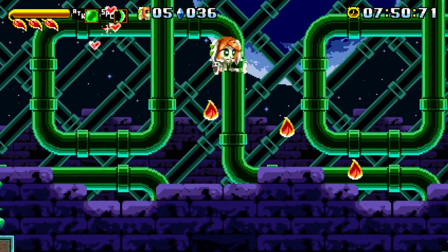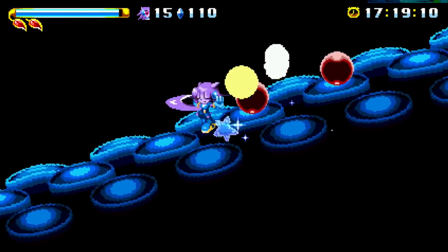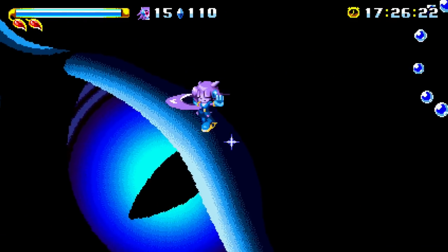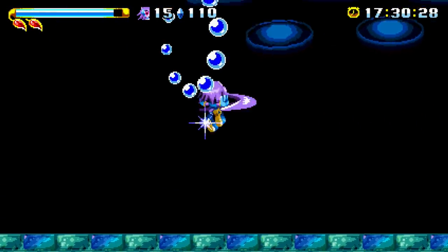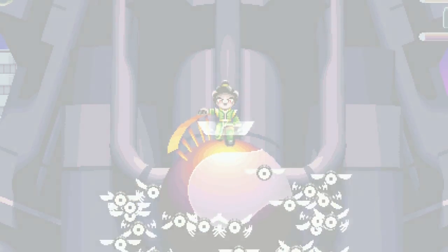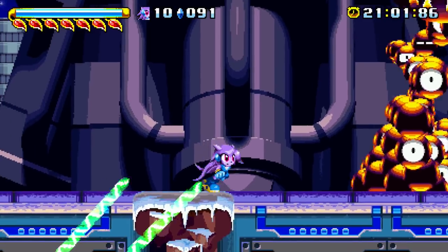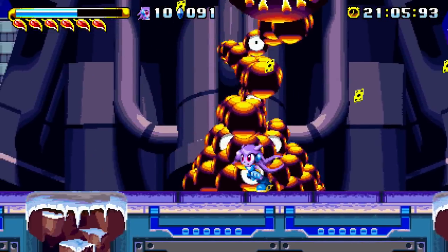While the platforming, level design and mechanics are really fun and intuitive, for me it's the boss battles that really separate Freedom Planet from those around it. Each stage has a mid-boss battle as well as an epic end-of-level boss too. They can be brutal to the unprepared as they don't let up for one second. Bosses are huge and often spread over large parts of the stage. On your first playthrough you'll definitely get stuck against a good few of them — this is my second time playing and I still had trouble with some.